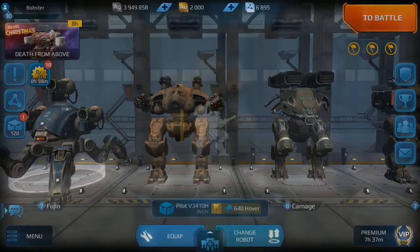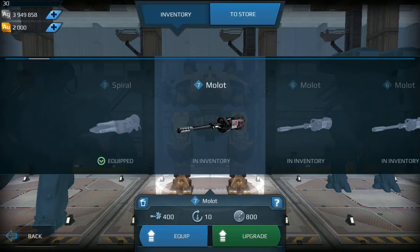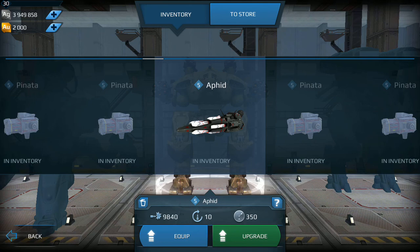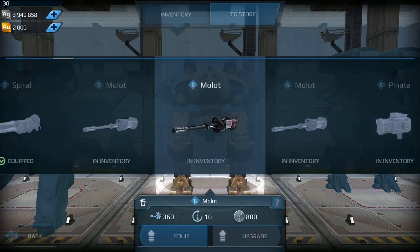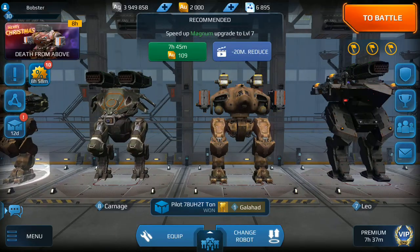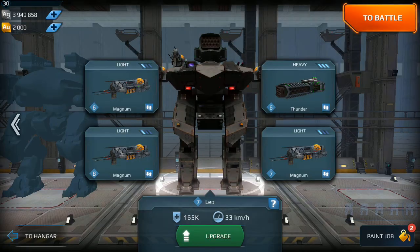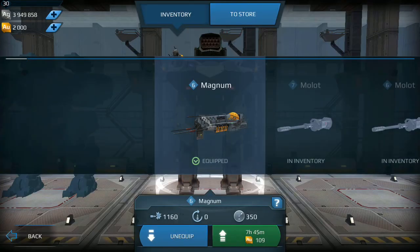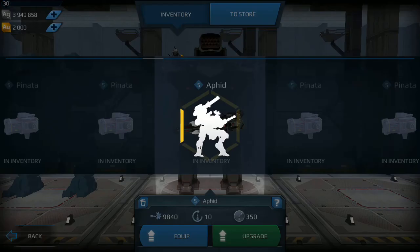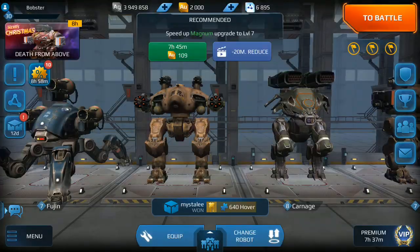So what level is the Aphid? We want to go to equip. Aphid - level five. Let's throw it on a Leo right now, and we'll sub it out for this Magnum. I just want to try it out, you know? Never had one of these. Let's go beacon rush.